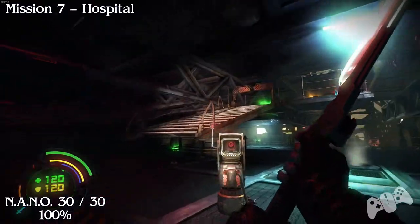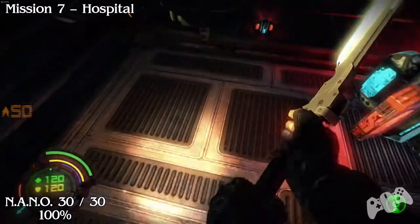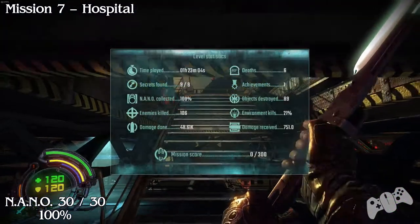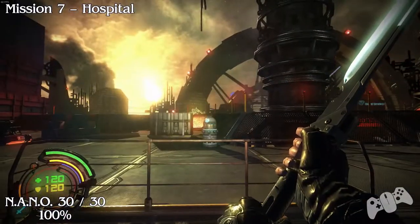Press this switch which will bring down the stairs, and then you have to run past the nano so you cannot miss it. That is all done for Mission 7. I'll see you guys and girls in Mission 8. This is the start of the DLC now.